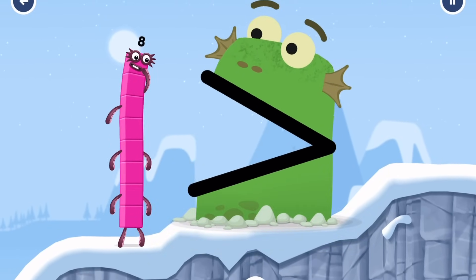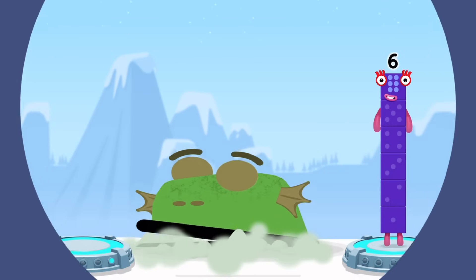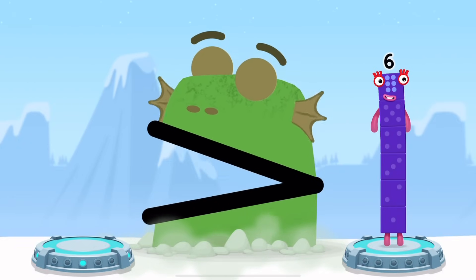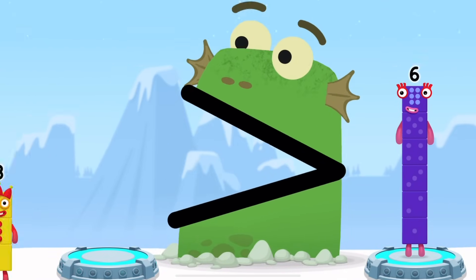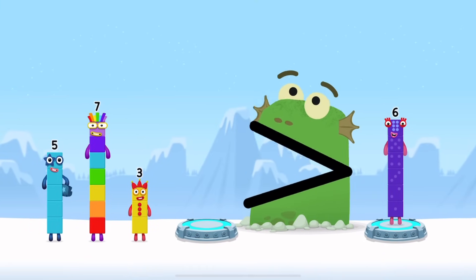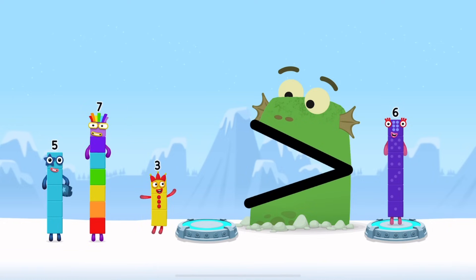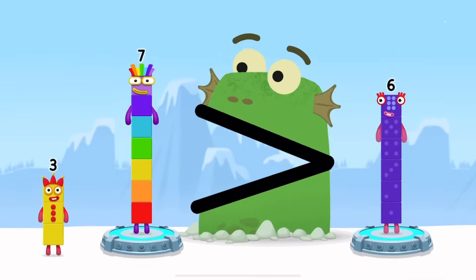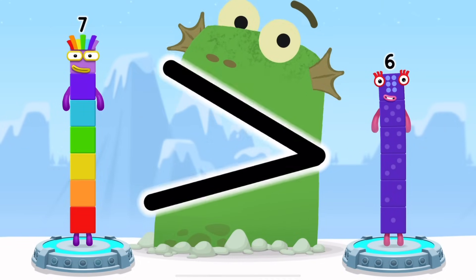Be Flockzilla. Find a bigger number. Be Flockzilla — me like bigger numbers. Five. Seven. Three. Seven. You've cracked it. Seven is greater than six. Seven.